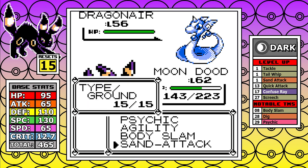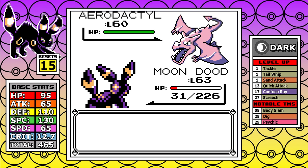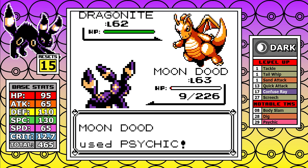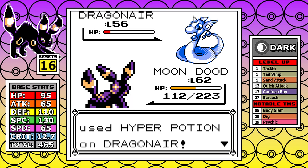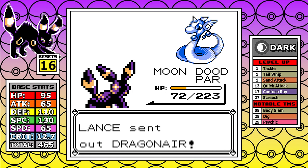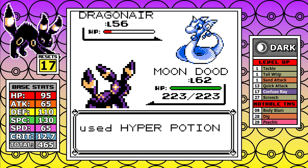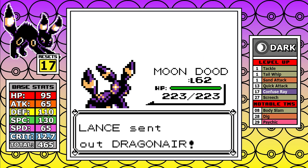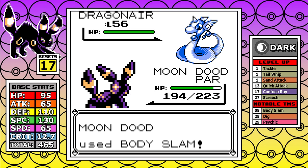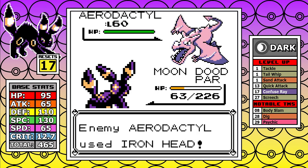In my test runs I had Rest, and here I simply forgot it — no excuse. I could have won Lance on the very first attempt if I had it; I just set up, use Rest, get all my health back, and eliminate the paralysis status. It was extremely frustrating to play knowing I forgot it, and watching the footage back I just rolled my eyes at my past self. All you can really do is learn from it. To cut a long story short, I go all the way to reset number 22 on this fight — very ugly.